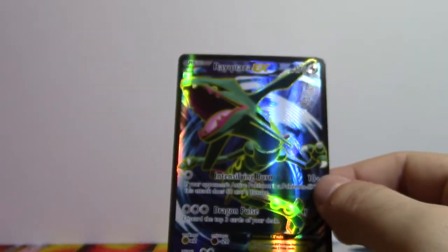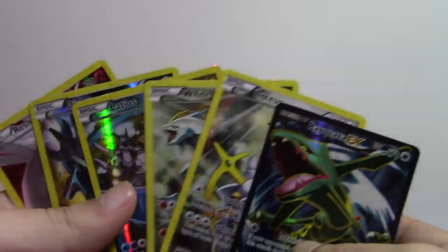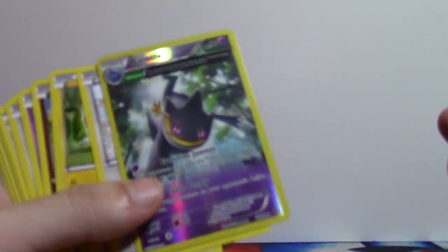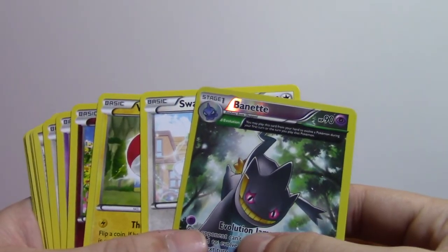We did get the Rayquaza Full Art. We did get our promos, we got our Hoopa. Can't ask for much more. If you liked the video, hit the like button then subscribe — that's what we're going with. We have lots more codes to give away, so make sure to check us out, come back tomorrow. We'll see you then. Ciao, bye!